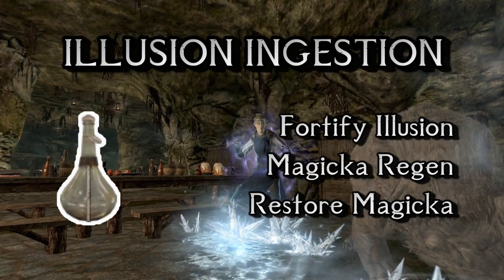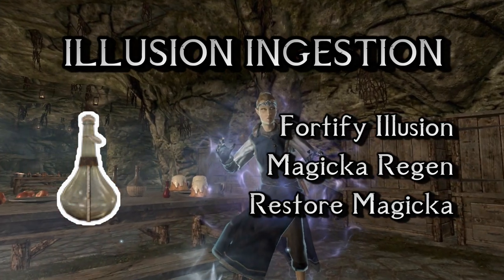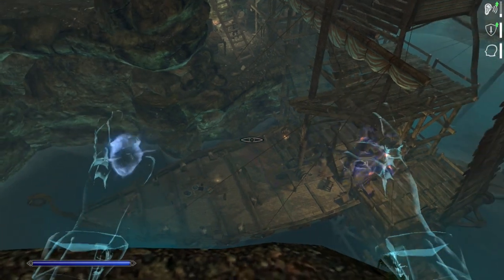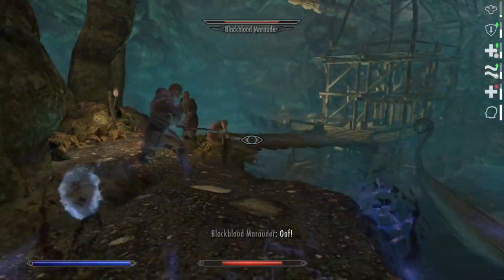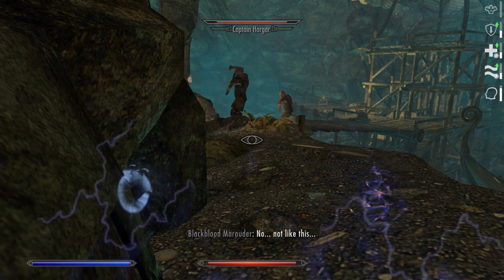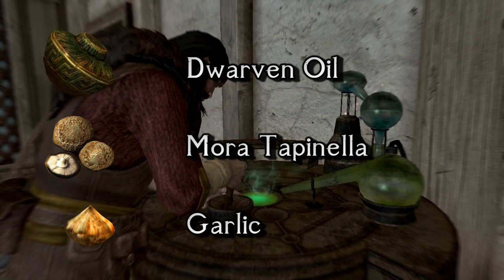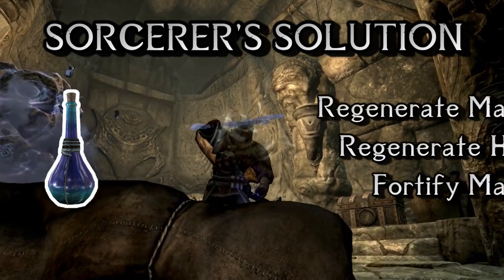For number 4 we have Illusion Ingestion, a very handy one for any mage using Illusion — a skill that sometimes desperately needs a buff, at least in the early game. The Fortify Illusion alchemy effect increases the maximum level of enemies that can be influenced by mind-affecting spells, which with high enough alchemy means you only need the dual casting perk and a good Fortify Illusion potion to control the behavior of most enemies, barring maybe the boss-level ones. This particular potion also restores your magicka and fortifies magicka regeneration. It is crafted with Dwarven Oil, Mora Tapinella and some Garlic. Dwarven Oil is not the most common ingredient, but not the rarest either.